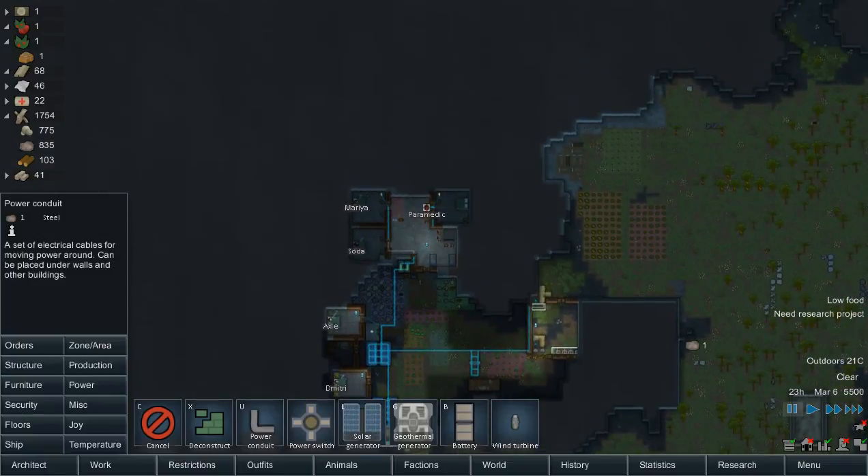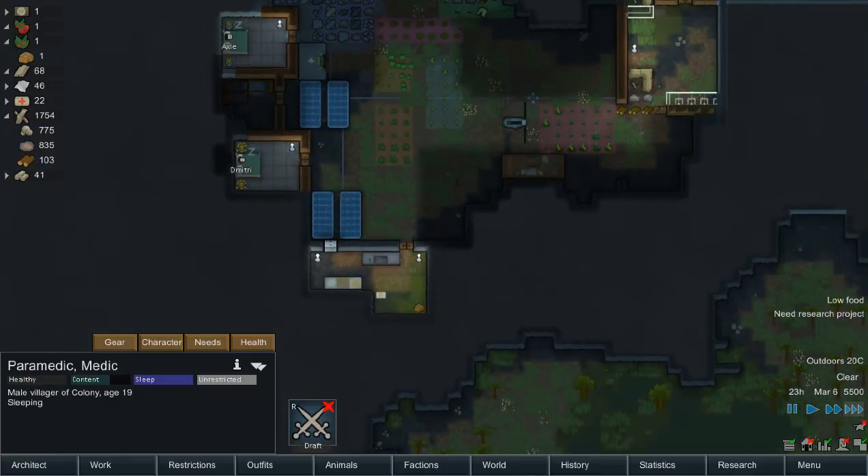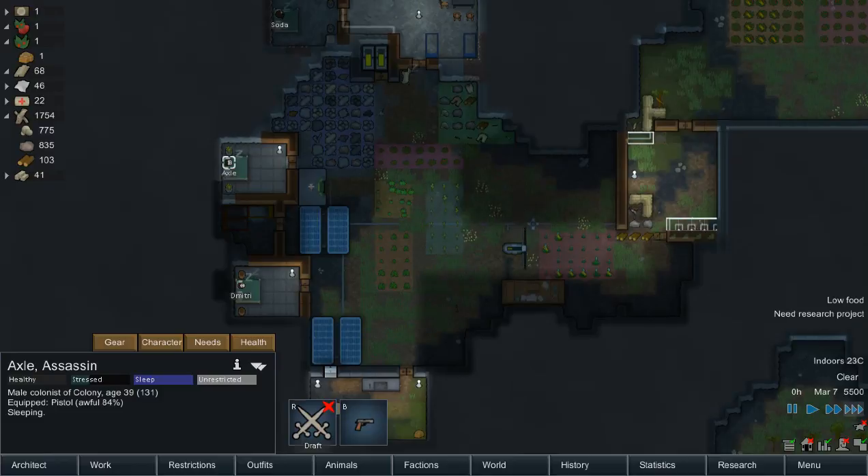Maybe what we do is we'll build a wall straight through here — I think we're going to open this structure up. Let's see — Axel is stressed.